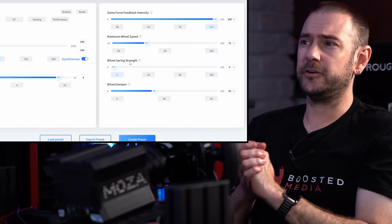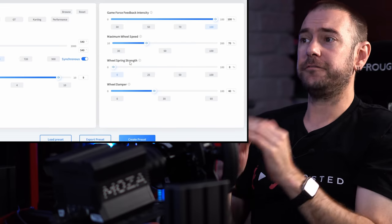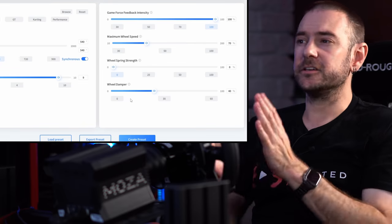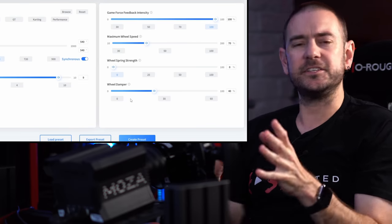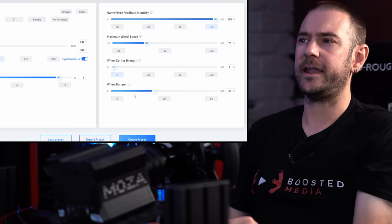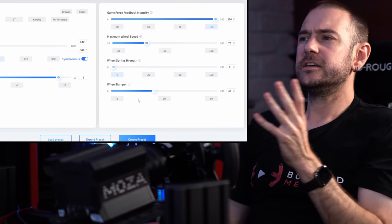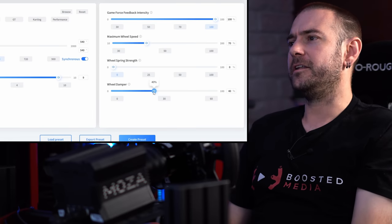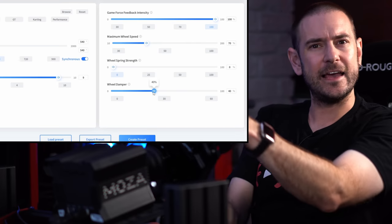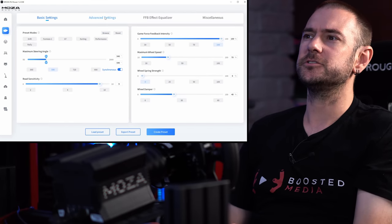Wheel spring strength we don't need for ACC — it's a setting that returns the wheel to center for games that don't implement that in their force feedback signal. Wheel damper, along with a couple of settings in advanced settings, creates the sensation of weight and dampening behind the wheel as if it's mechanically connected to the car. Most games including ACC have some level of dampening integrated into their force feedback, so this acts as a filter on top of that. For ACC I find about 40% feels good; if the steering feels numb crank it down, if it feels too rigid or robotic wind it up.